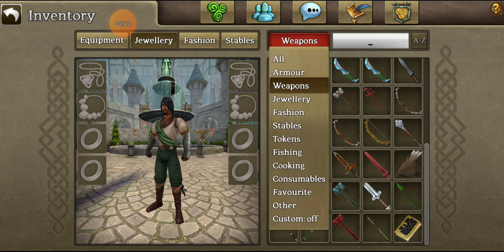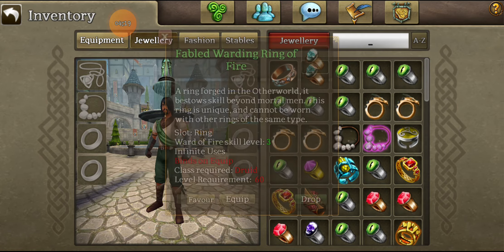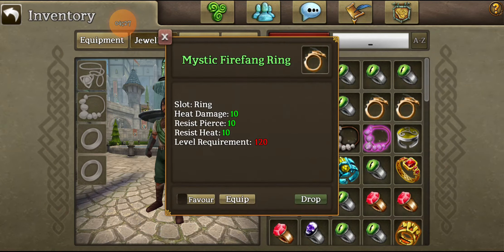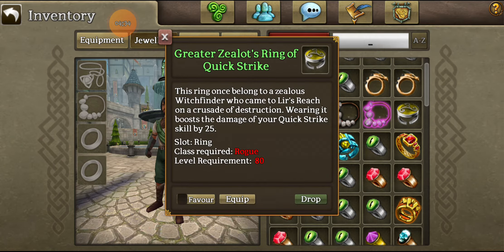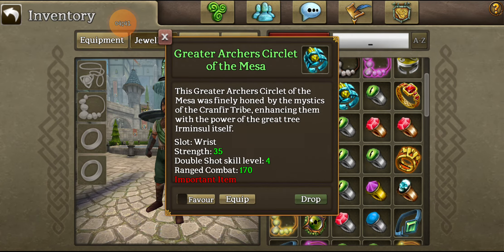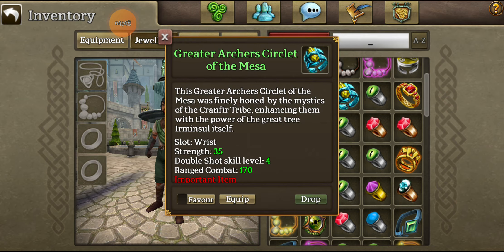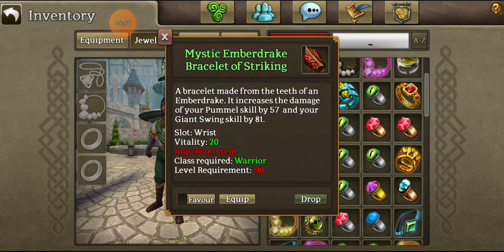The next page is jewelry — I have a lot of jewelry. A Lesser Ring of Golden Fortune, a Fabled Ring, some Mystic Fire Fang Rings, some Resist Bracelets, a Greater Zealot's Ring of Quick Strike, a Lure of Fire, Shield of Bark, a Greater Archer's Circlet of the Mesa with double shot — pretty cool. Some Rupture rings, and the Mystic Ember Drake Bracelet of Striking which I think you get from a dragon boss, but I bought this one.